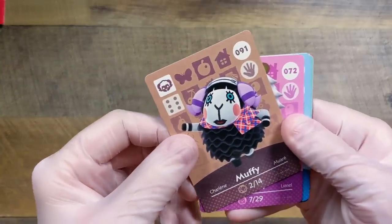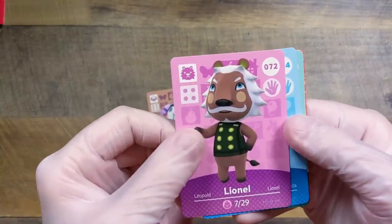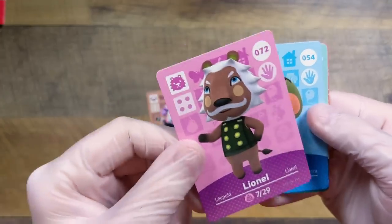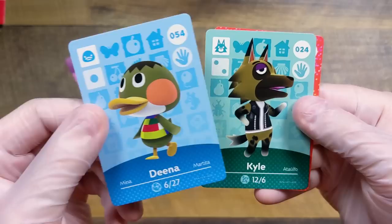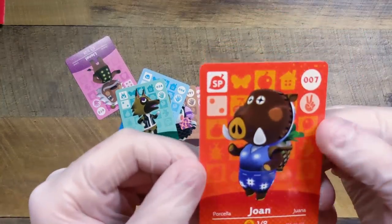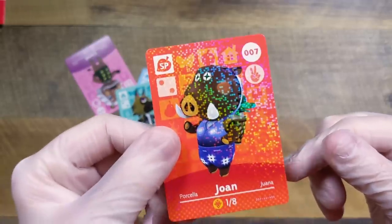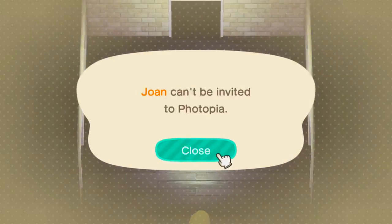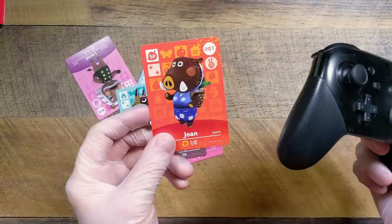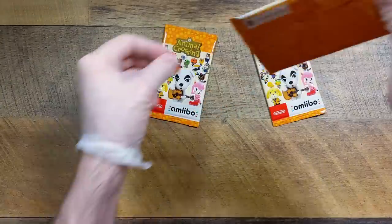Muffy's a perfect villager. Lionel — I used to have Lionel on one of my islands, but I'm probably not going to bring him to town. We have Dina — Dina's awesome. We have Kyle, and then we have Joan! I haven't seen Joan in Animal Crossing: New Horizons. Can Joan even be invited? Does that make this card more or less valuable? We did not get any duplicates in our first series.